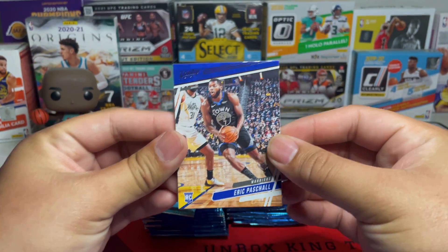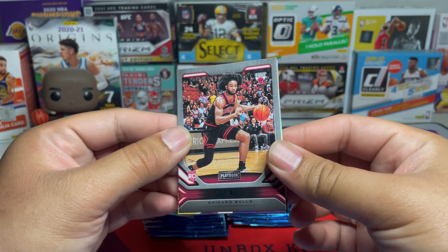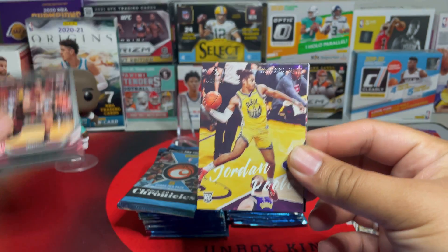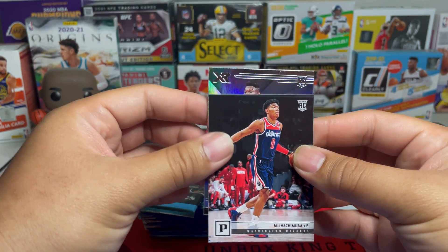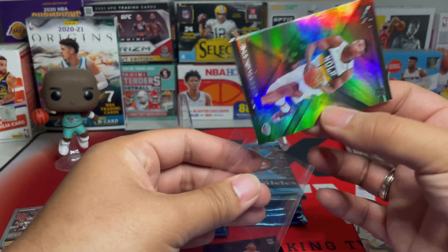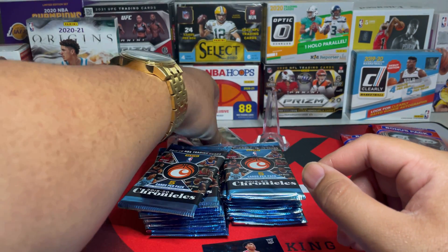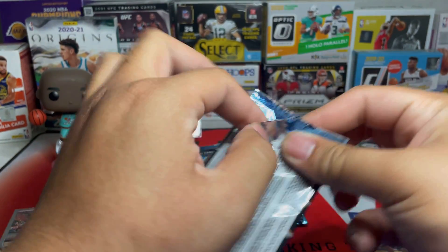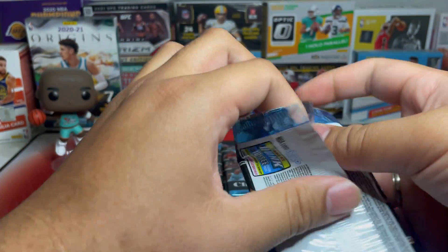First pack — we're going to have Eric Paschal. Still believe in this guy, I hope he does better. Kobe White — that is a teal parallel. We have Jordan Poole, and Rui Hachimura. And in the back we have an XR of none other than Zion Williamson. That is a nice XR. Really really happy that I'm pulling Zion on our first pack. Hoping to pull a very nice auto or a numbered card of him.